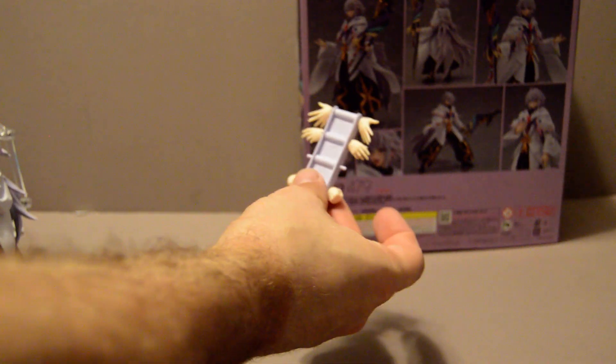Let's start with the box. As you see, it's one of the bigger ones. It has all the pictures on the back, sides, back, and bottom — standard box. Comes with the extra wrist joint, as most Figmas do, and the bag. Has your full suite of hands.